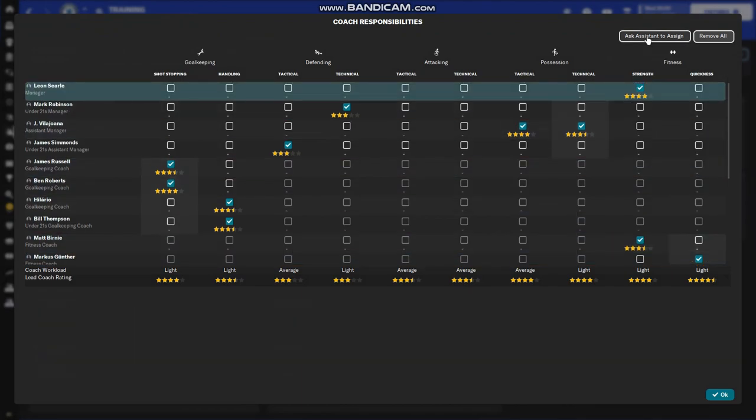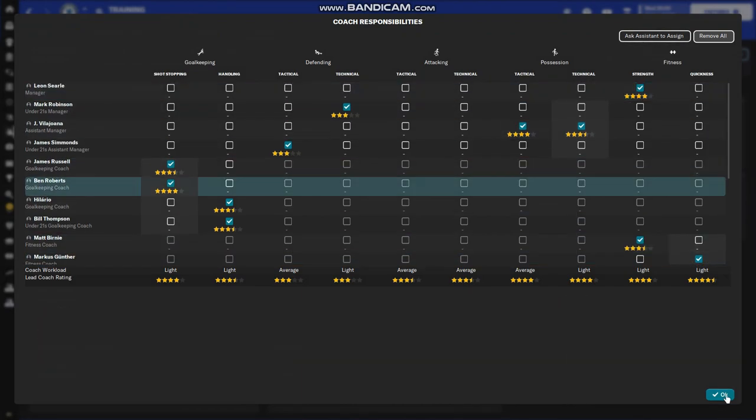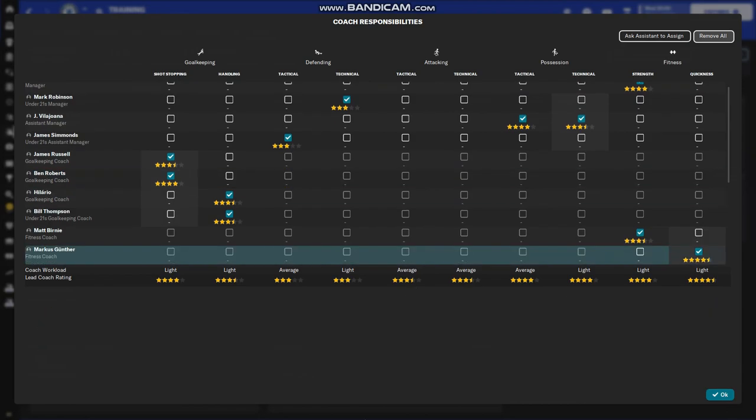The coaches section is a bit complicated — basically you want all coach workloads to be light. If it says heavy then training is not going to be as effective, so I check back periodically, go to edit coach assignments, and ask the assistant to reassign. The assistant usually does a good job — just make sure none of the workloads are ever showing as heavy.